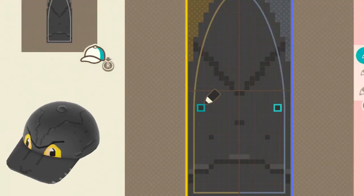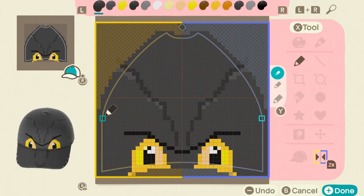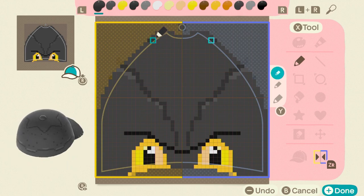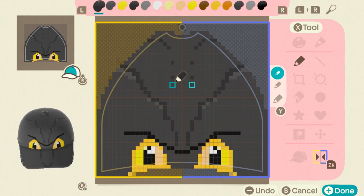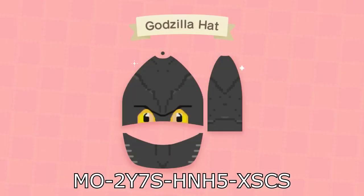What we've also got right here, coming up just after that t-shirt design, is the Godzilla hat. Instead of just doing like eyes and a nose or whatever, it's better to just make some details all around it. So that's what all those little dots and lines are — just more skin detail.